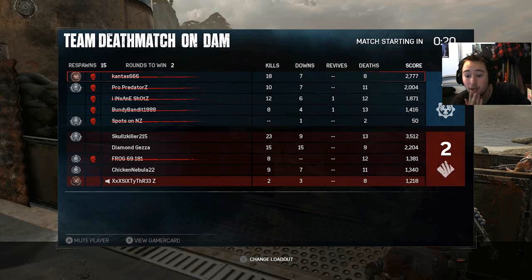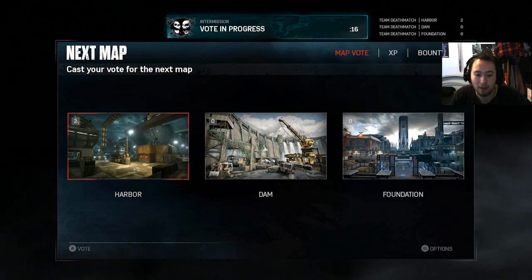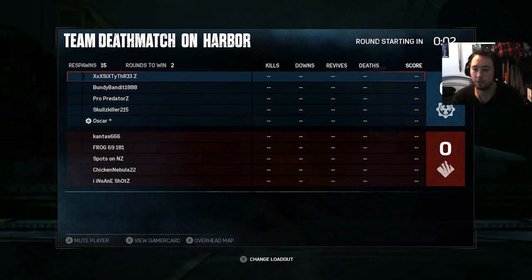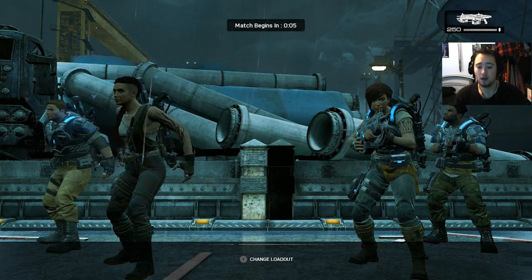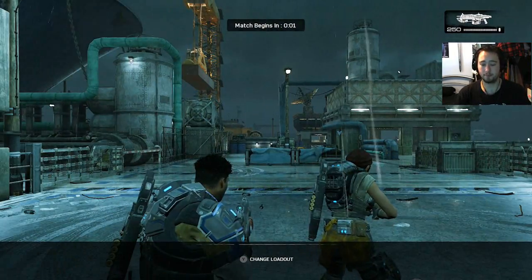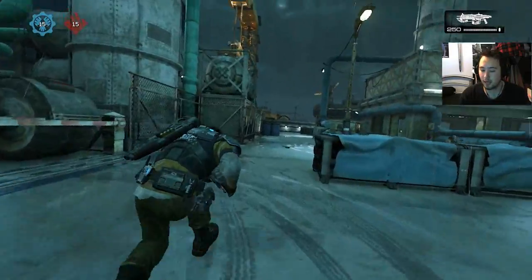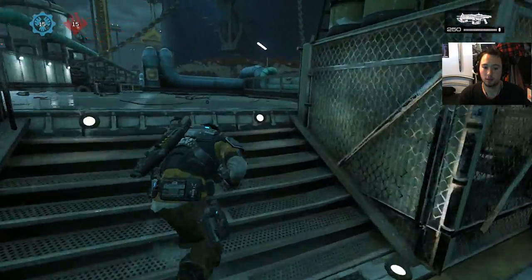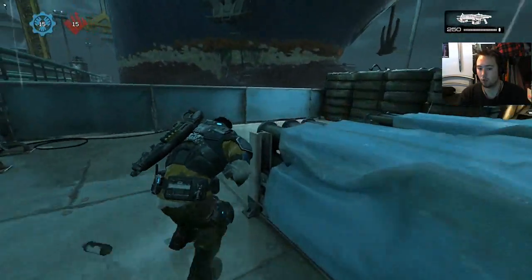I only got two kills that round — so many assists. You don't get many points off two kills. So to recap: there are technically seven or eight guns in the game. From your starting classes you can only begin with the Gnasher shotgun, the Lancer assault rifle, and the Hammerburst assault rifle.